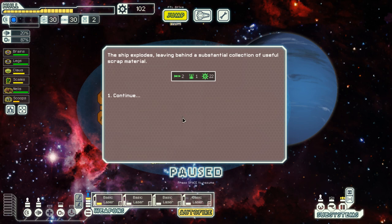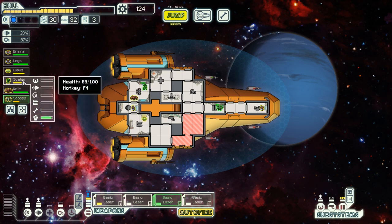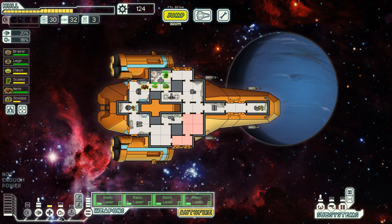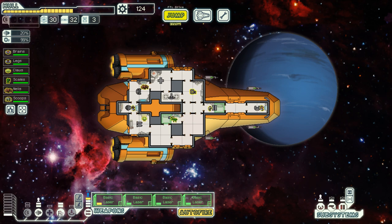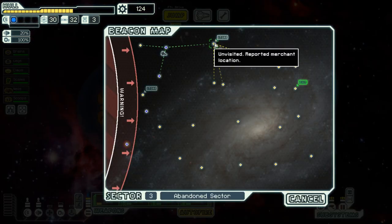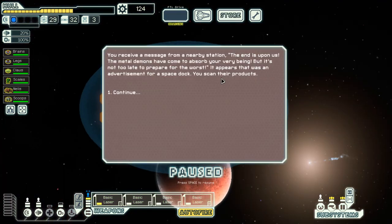My crew has taken a pounding and my ship as well — but at the very least I collected a good amount of scrap and salvage. Let's move my people to heal up, get more oxygen across the ship, and get everybody back on their stations. Let's engage shields and be on my merry way. Into a store — I'm very glad I avoided the previous store, because this one actually has better content.